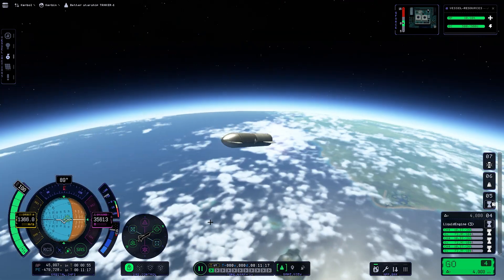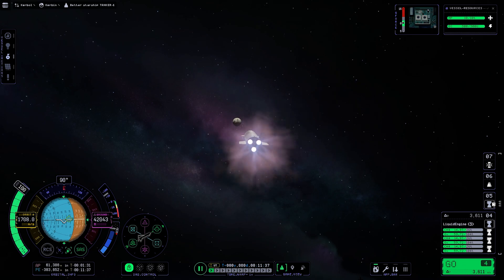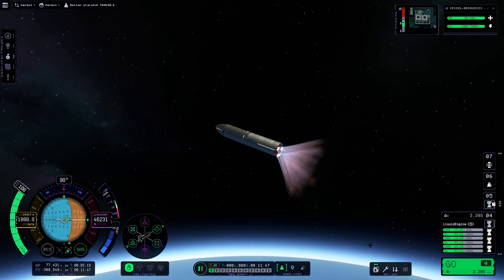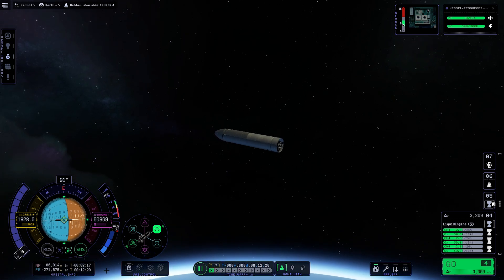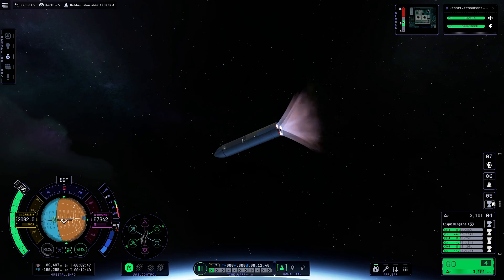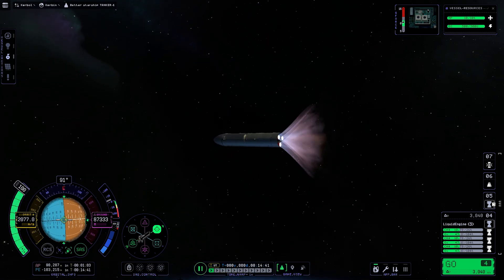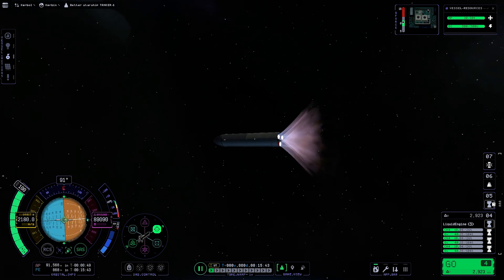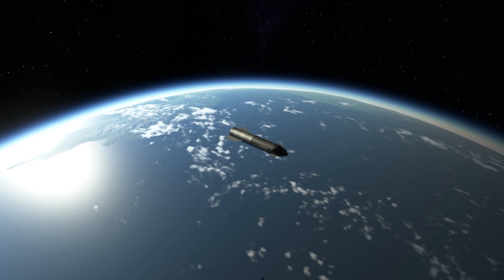Here we are back in the Starship heading for orbit. I realized soon enough that our Delta-V readout was wrong, so I checked our fuel tanks and three were still full. That means I actually flew this craft as a tanker the last time I used it, so all we had to do was enable the fuel crossfeed on the decoupler. I'm just going to coast closer to apogee and burn prograde, that way we can stay below 100km of orbital height and circularize efficiently.